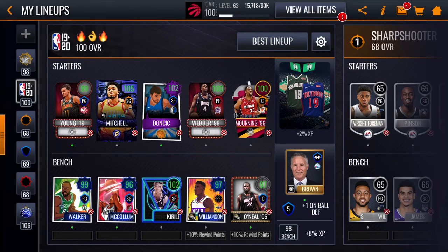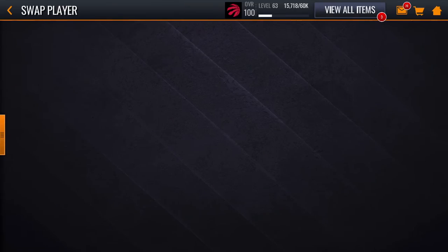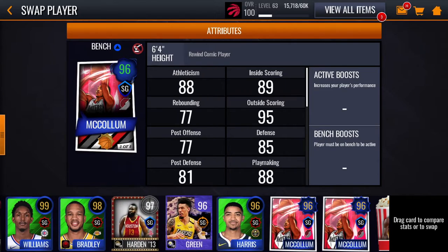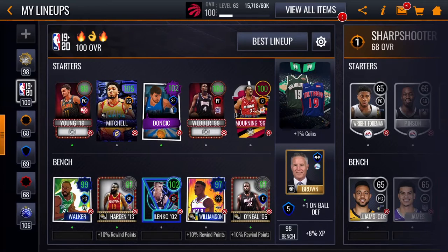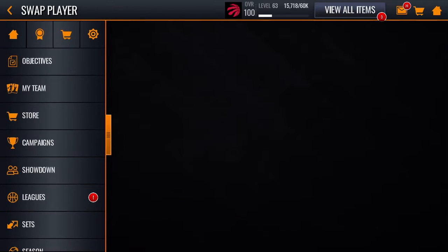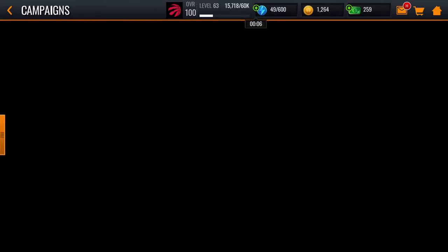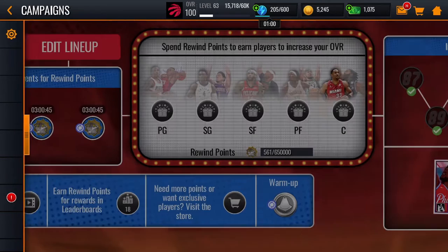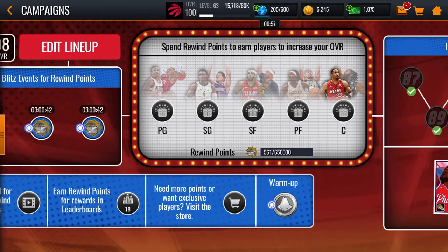By the end of the promo you'll be getting a ton of those points, and instead of a 96 you can put the 97 — you're still a 100 overall. But by the end of the promo you guys will probably have enough to buy that 104 Power Forward, which costs $30,000. You'll definitely be able to get $50,000 for the shooting guard, $30,000 for the Power Forward, and just buy those $1,000 Reserve packs for the Small Forward.